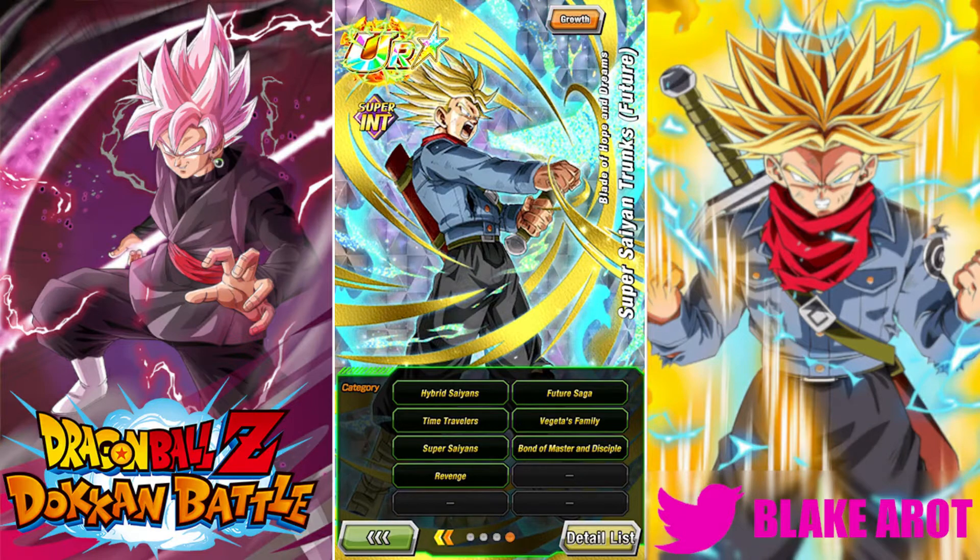And then categories — he is actually on seven categories. He's on Hybrids, Future Saga, Time Travelers, Vegeta's Family, Super Saiyan, Bond of Master and Disciple, and Revenge. We're going to be showing him off on Future Saga first, then probably Vegeta's Family, and then lastly we're going to be showing him off on Time Travelers here today.